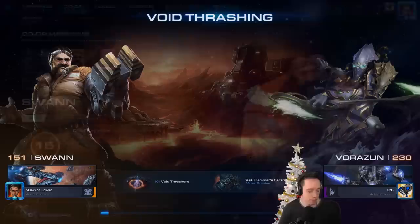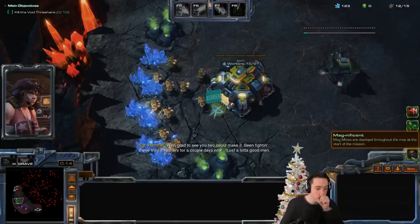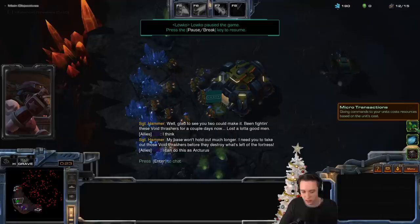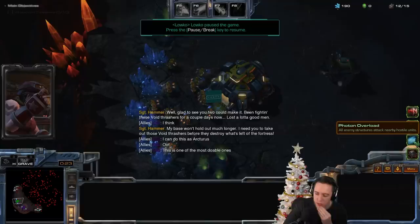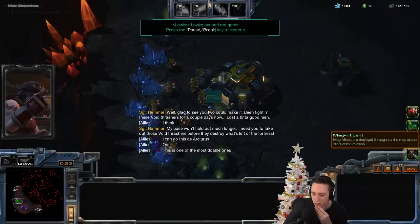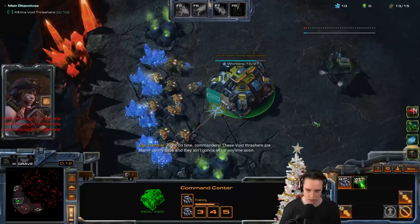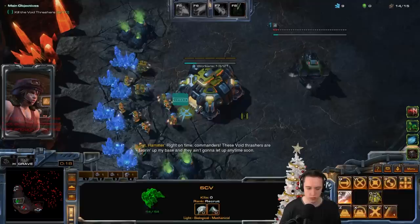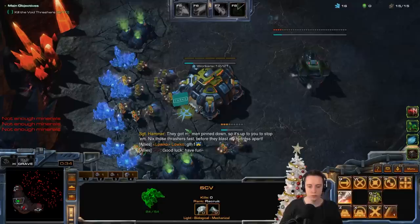Those heroes will be revived by the void reanimators — we're not going to be able to do that. One advantage of Swan is that he's got those massive arms. Swan looks like he's both 35% body fat and 9% body fat at the same time. Maybe it's because he's from a world with heavier gravity than Earth. New mutators: Heroes of the Storm, microtransaction, photon overload, magnificent — this one is doable. I just really dislike microtransactions.